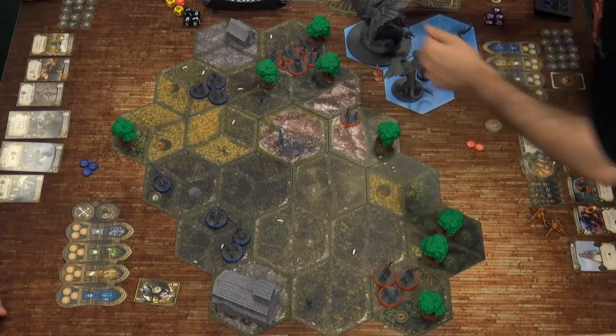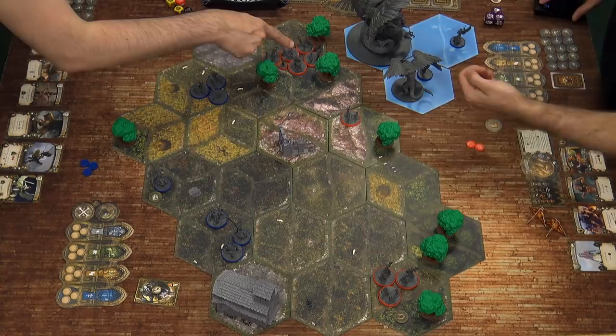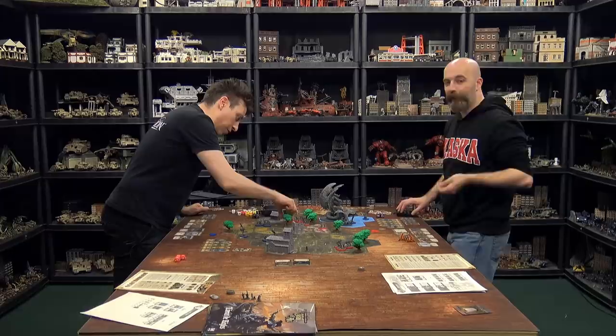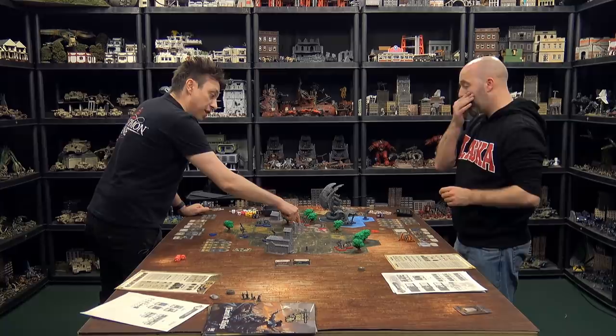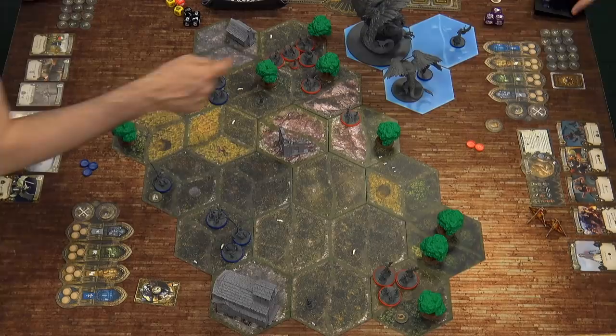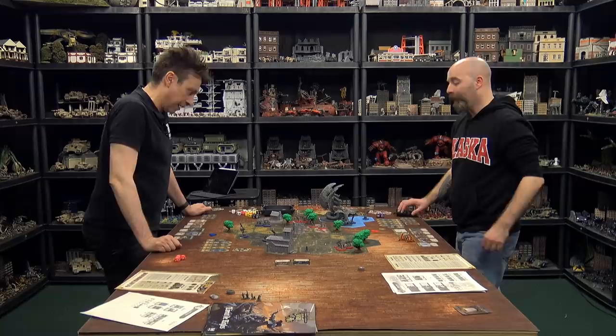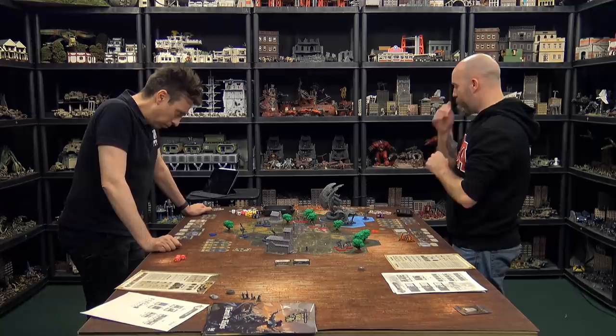They tidy up the board, correcting a mistake — seven units ended up in a hex with a tree, which can only hold six. One skeleton is left behind to fix the overcrowding. Justin shimmies his demons back one hex. Leo is somewhat scattered but has everything under control — kind of.